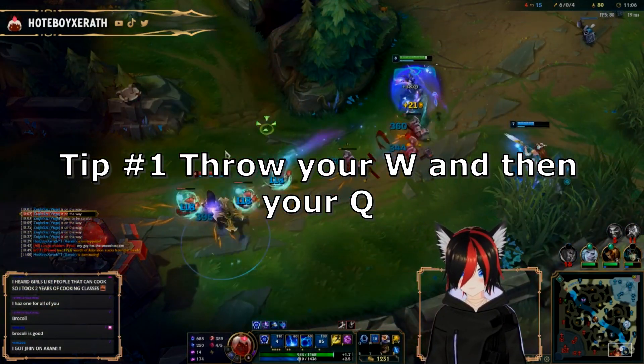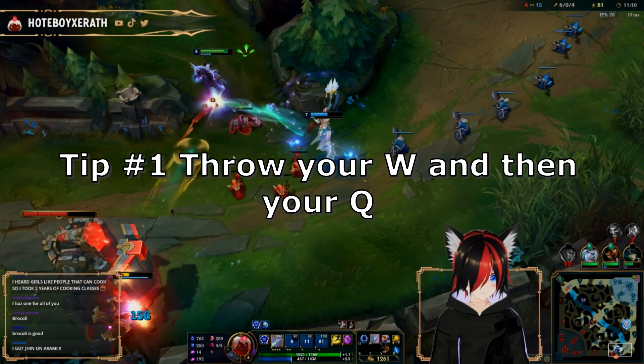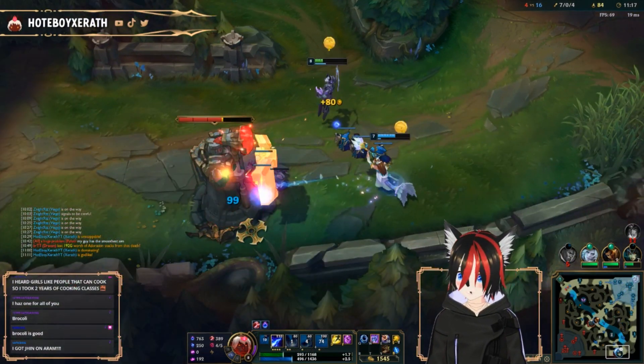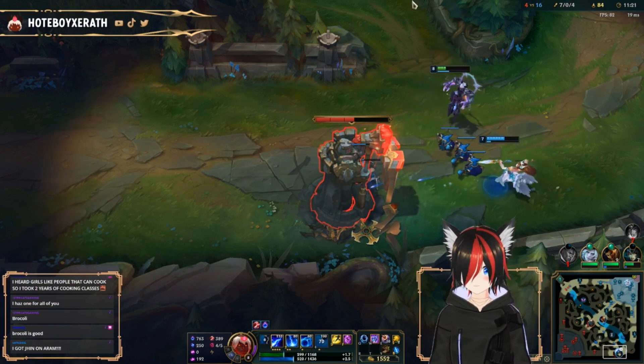Tip number 1: no matter if you're playing mid or support Xerath, throwing out your W first allows an easier time to land your Q. Your W ability is a lot easier to land and also applies a slow. With the slow, if you throw your Q directly at them, it's almost impossible to dodge.